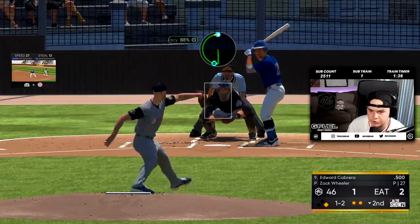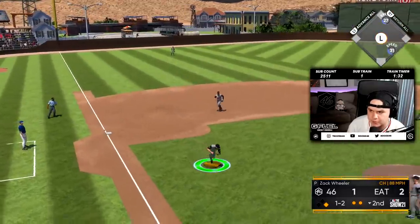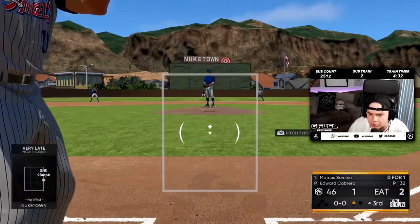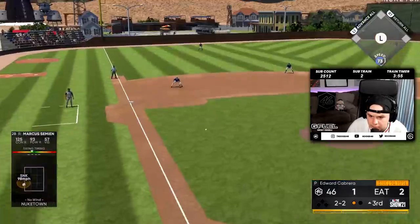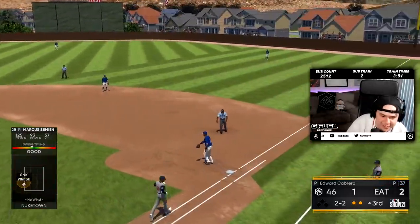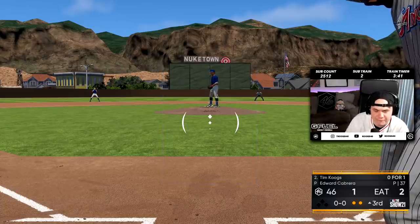I'm still learning what's effective with Wheeler and what isn't. I keep leaving the sinker over the middle — I've given up three hits on the sinker in this inning. Come on, Marcus. Atta boy, he's got some range out there. Plenty of time, Chipper, no need to rush it. Semyon is 0 for 2 and both swings have been phenomenal. Can Semyon get a break here? 107 off the bat and it's not a hit.